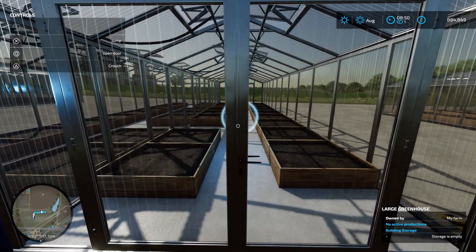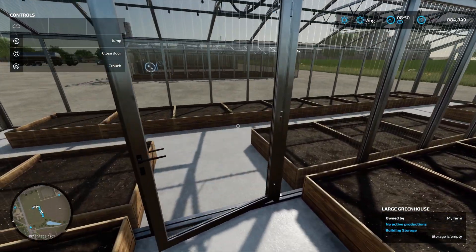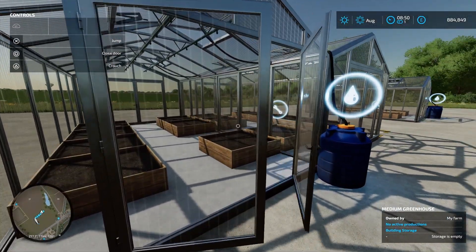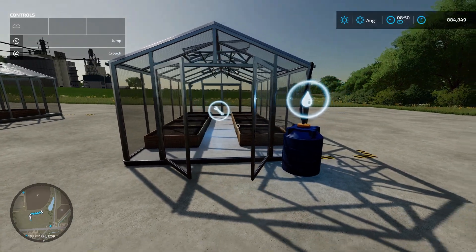Here we have the large greenhouse and you can open the doors and go inside. You can also open this door and go through to the other side. Next we have the medium one and you can open the door and go through to the other side, and then we have the small one and you can open the doors on this one as well.